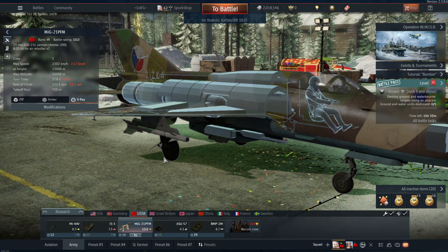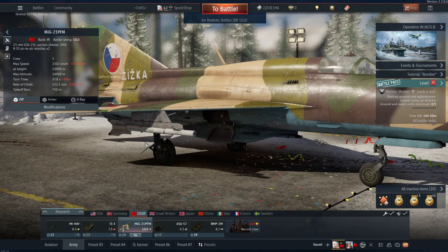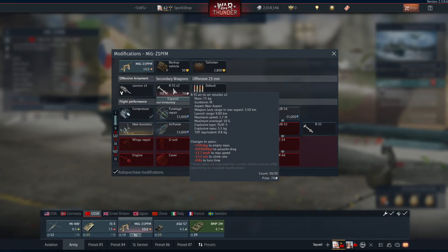The last thing I see people complaining about are the R3Ss. It only gets two R3Ss — these air-to-air missiles. They are essentially a copy and paste clone of the American AIM-9Bs, and their statistics and gameplay are very close. You can see it has a 9 kilometer launch range, which isn't horrible, and a maximum speed of 1.7 Mach — it won't be able to catch up to a target very quickly.